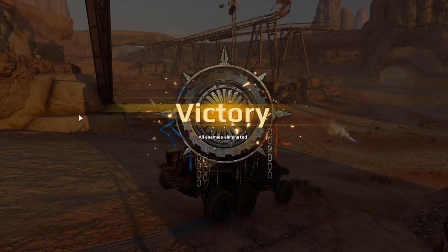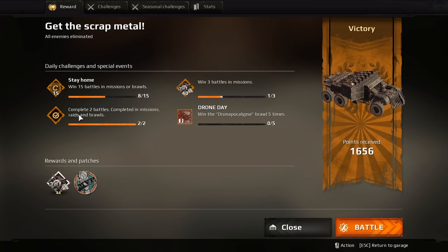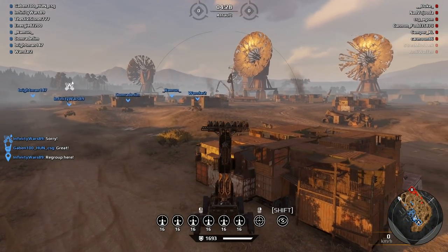All you gotta do is find one good hit, man. I saw a guy with one ATGM hit up underneath and blow people up. It only takes one well-placed shot to do some damage. Look at how many points from that and I barely did anything. The real test — here we go. We're in the missile tower. All we gotta do is find some people.